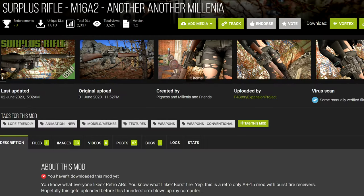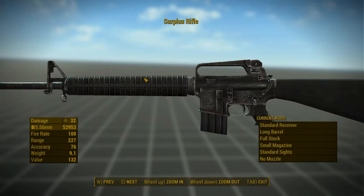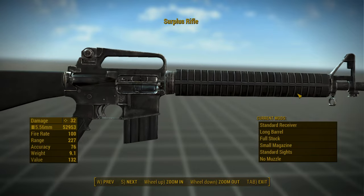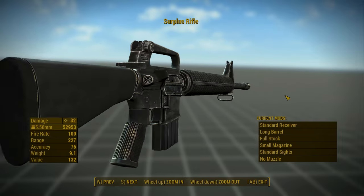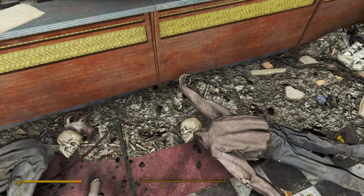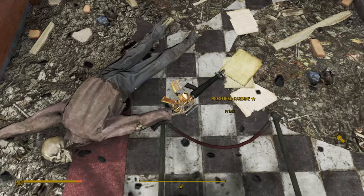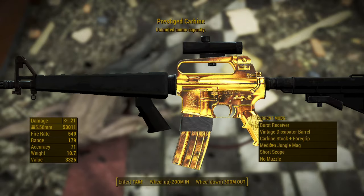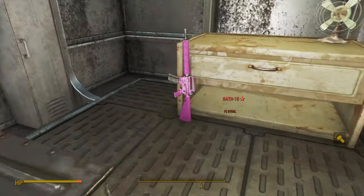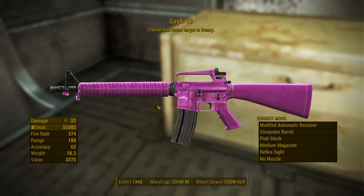Second, we have a recently released mod from barely two weeks ago: Surplus Rifle M16A2 by Millennia. This weapon has leveled list injection — you can find it on vendors, gunners, or raider bosses. In addition, you can find two unique variants. One is a gold prestiged carbine located at Fenn's Bank on a skeleton that also has a unique heist mask inspired by Payday 2, and a second variant called the Gay R-15.